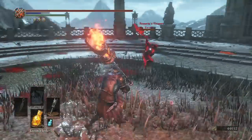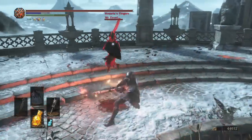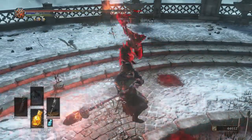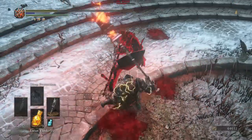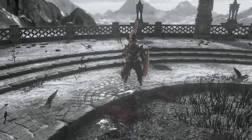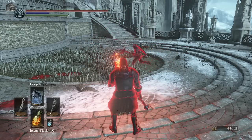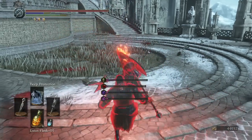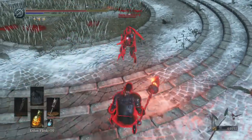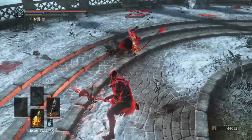We're going against the Dragon Slayer's Great Axe. Our opponent is fat rolling — that is a good sign. Now we're going against the Halberd. This will be an interesting matchup for sure.